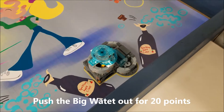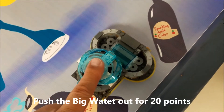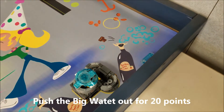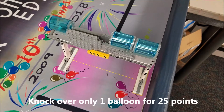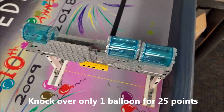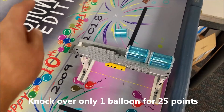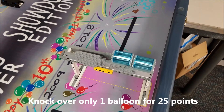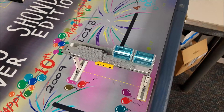The next mission is the Party Punch mission. We have a big water here in the fountain and all your robot has to do is push that big water out — that's worth 20 points. The next one is the Balloon Drop mission. We have three big waters put on the rain model here, and your robot just needs to knock off one of the balloons to get 25 points. You get nothing if you knock over more than just one balloon.